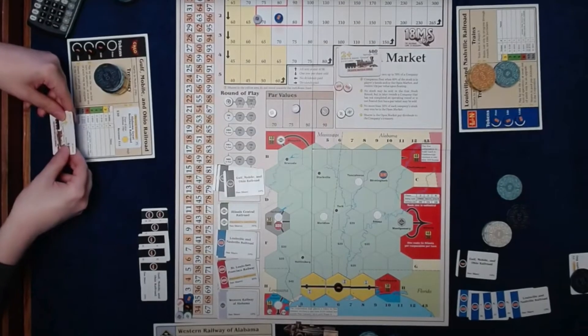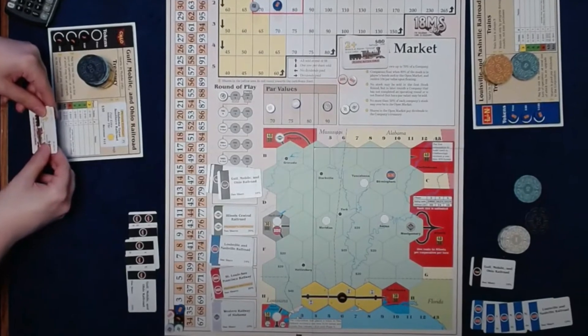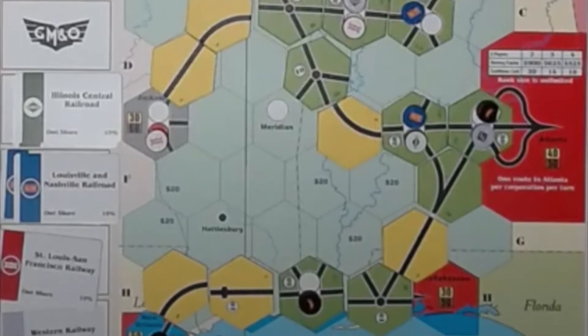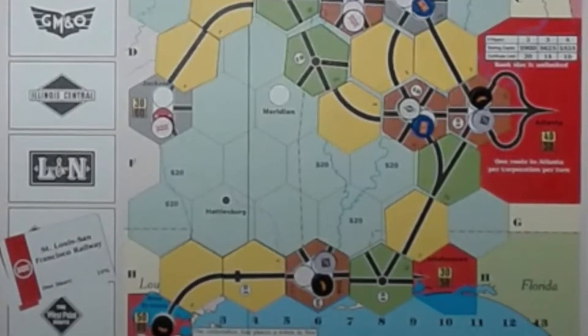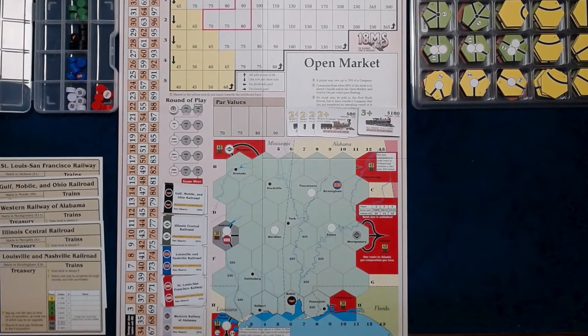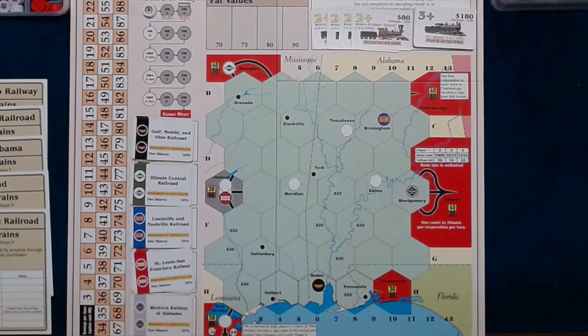This is number two on the list for the following reasons. The auctions in 18xx games are player balanced, which requires experience as to the actual value of the companies. This title removes that difficulty with a private company draft — one private company is drafted by each player in reverse order, meaning the player with the least choices of major companies will get the best choices of privates. The second factor is the programmed train rust and predetermined game length. This is a good stepping stone from Euro-style games into the wonderful world of 18xx, and is the game to get if you do not have a group of experienced players. 18MS allows one to learn from the rulebook and play, ensuring the pace of the game does not get bogged down due to not pushing trains.